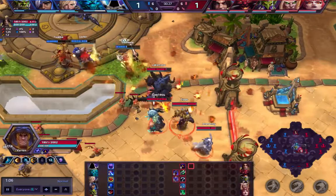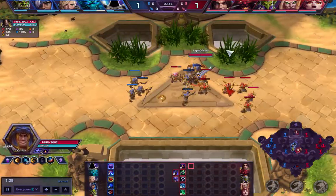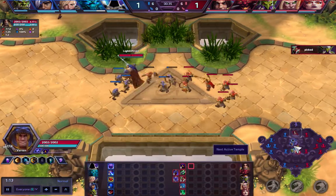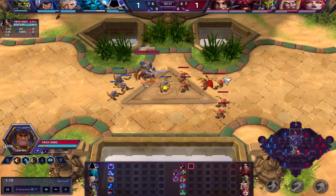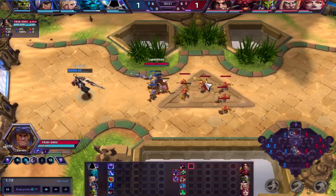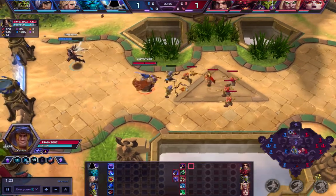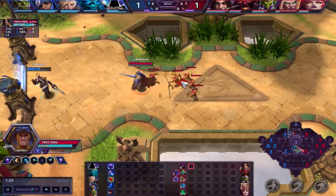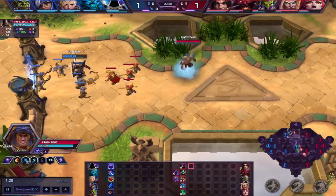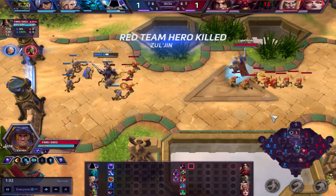As Colossus Smash Varian, you probably never want to go into a full fight in the early game. You simply want to wait out for level 4 and then you can start applying a little bit more pressure. Usually the only reason you pick Colossus Smash is for lots of burst damage which your team can follow up on, and when your team doesn't need the additional lockdown from Taunt Varian.